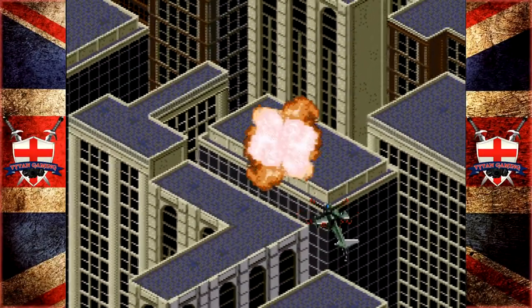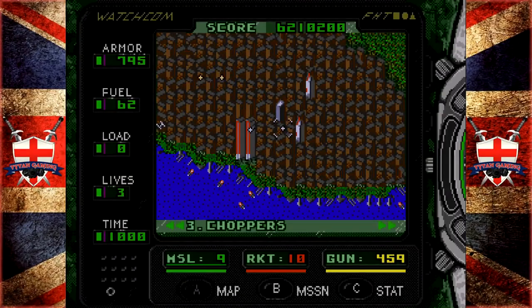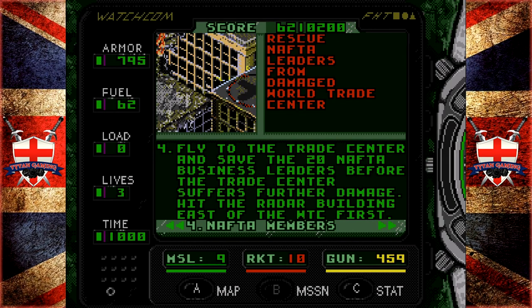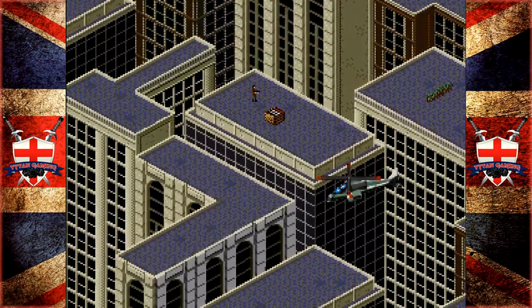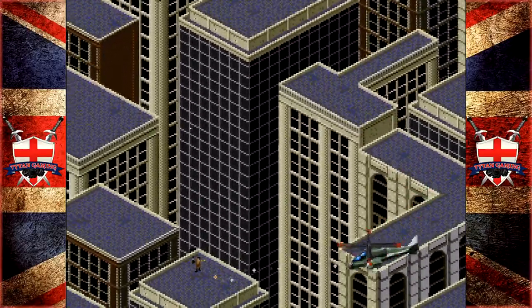Now we've only got one mission left - we've annihilated this mission. Actually we've got two missions left, but one isn't really a mission. Rescue NAFTA leaders from the damaged World Trade Center - fly to the Trade Center and save the 20 NAFTA business leaders before the Trade Center suffers further damage. Hit the radar building east of the World Trade Center first, which we have done - so they're all radar buildings then, we've hit them all. Planning, yo.